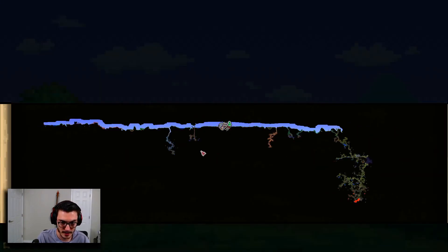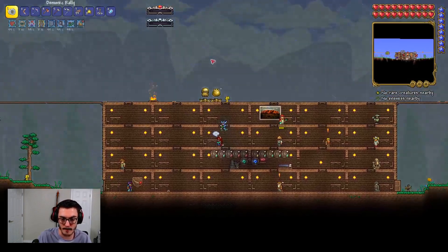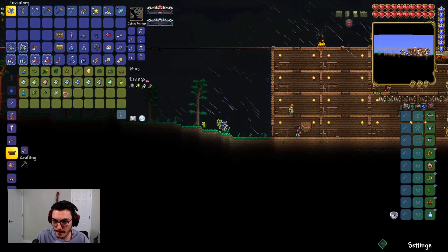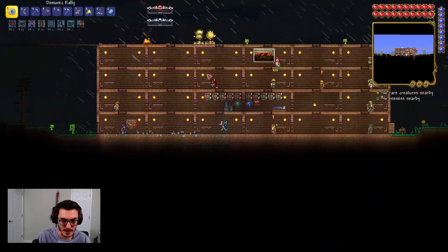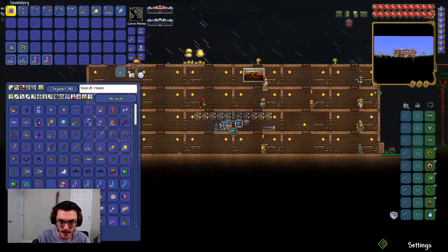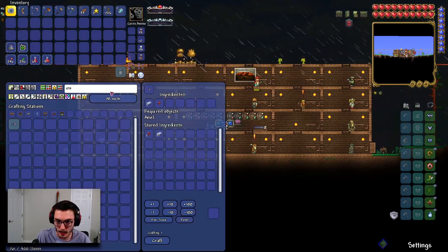There's an accessory that affects true melee I want to find next. Oh, the Dryad is here — do you sell the Jungle Rose? You do?! Amazing, you're the best! Boom — we got the Jungle Rose, sorry for the cringe singing.